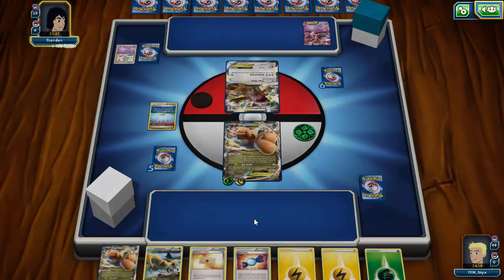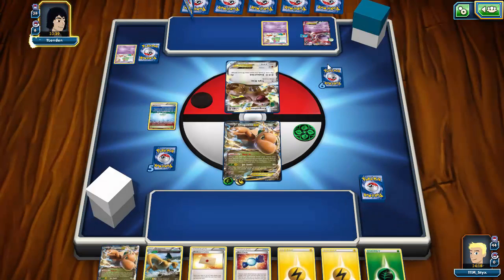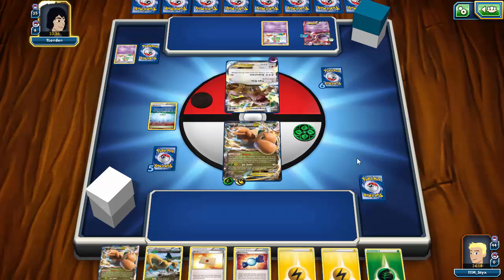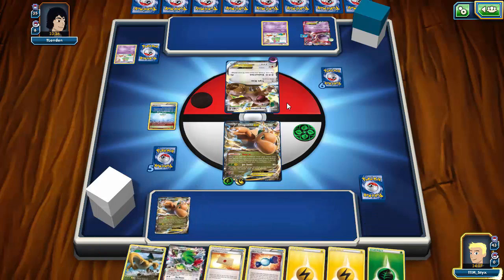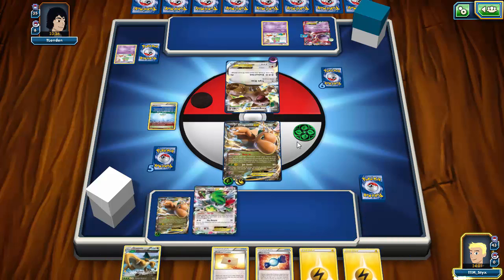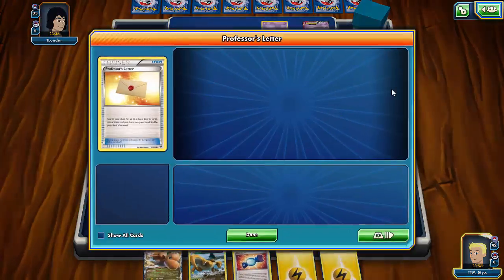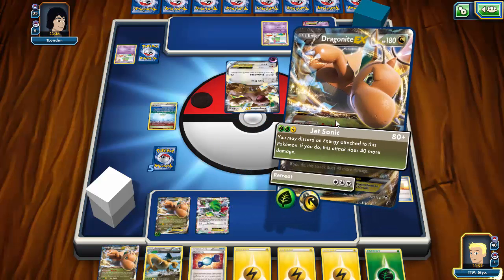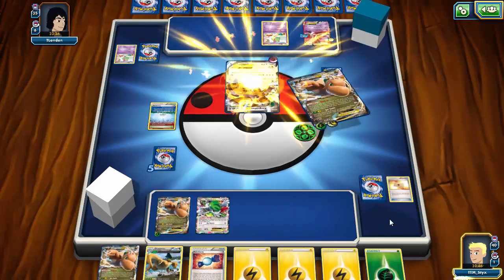I might want to start powering up a Dragonite on the bench just in case. He does have a Mewtwo EX on the bench and he's going to Triple Draw this turn, getting three more cards. He'll probably be able to get that Mega Mewtwo Y set up, so we need to watch for that. I immediately play the Dragonite down — I do not want to Bust-In — I attach an energy, then play Shaymin for one more card. I play Professor's Letter to limit what's left in our deck, then go for another Jet Sonic.